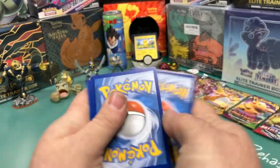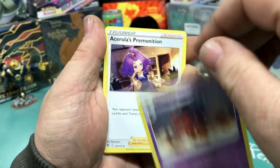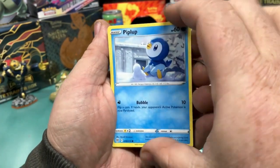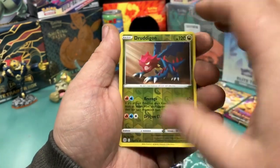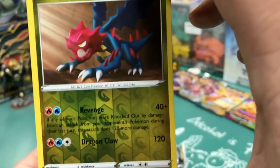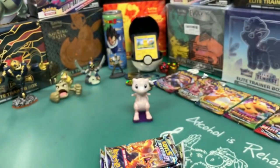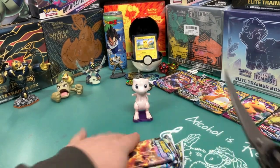All right, here we go, diving in. Fire Energy. Got a Clay Doll, Aerosol Premonition, Pot Helmet, Starly, Shroomish, a Piplup, a Turtwig, a Minccino. A Reverse Holo Druddigon — okay, I like that, that's a cool-looking card, I like that creature. And then a non-holo rare Alcremie. All right, that was our first pack.